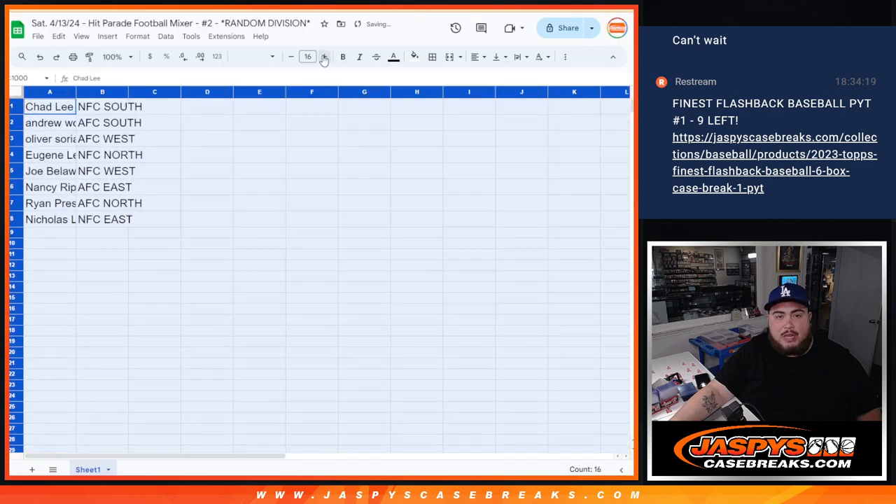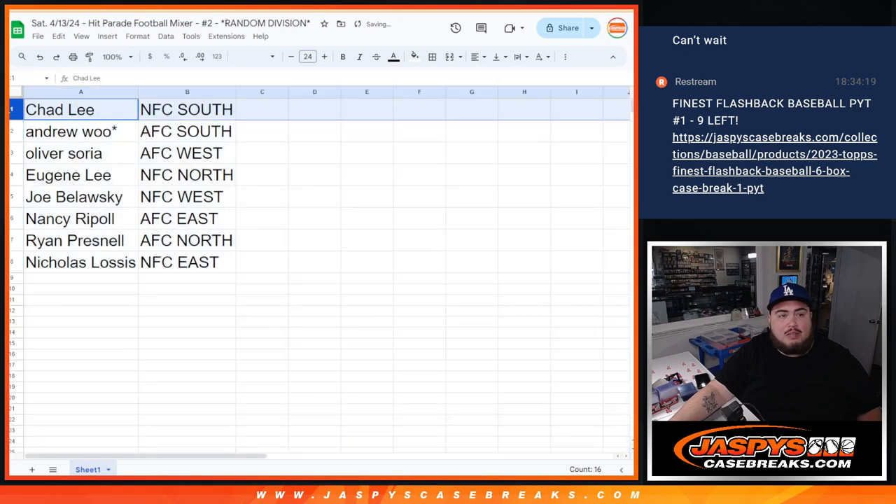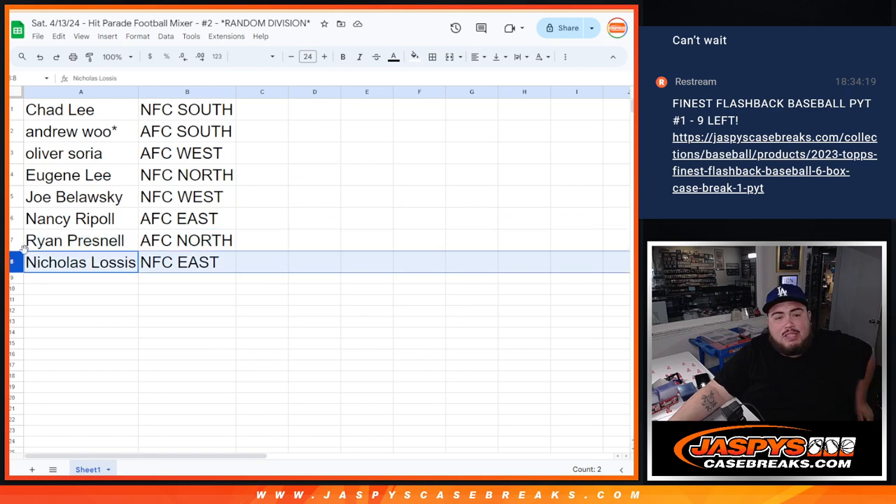So let's see what you guys match up with here. Chad gets the NFC South. Andrew with the AFC South. Oliver with the AFC West. Eugene with the NFC North. Joe with the NFC West. Nancy with the AFC East. Ryan with the AFC North. And Nicholas with the NFC East.